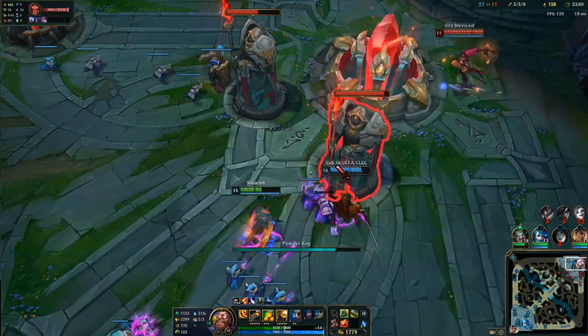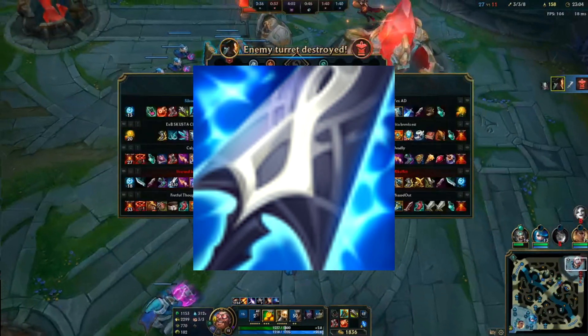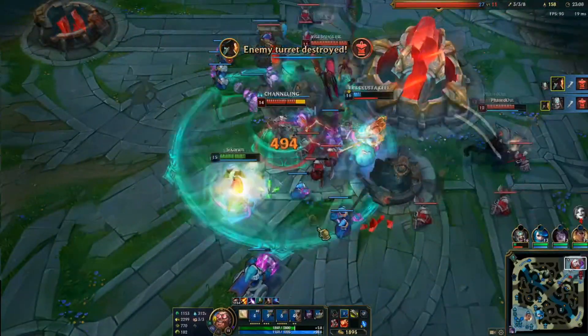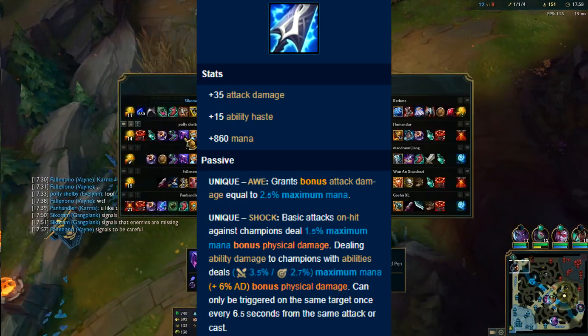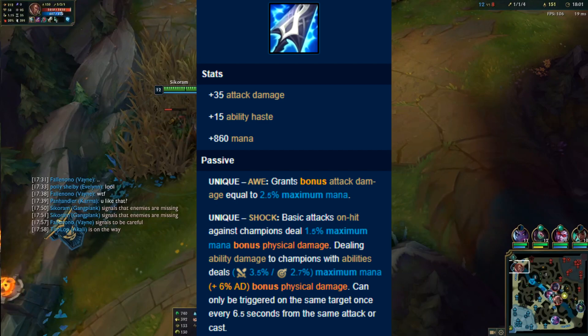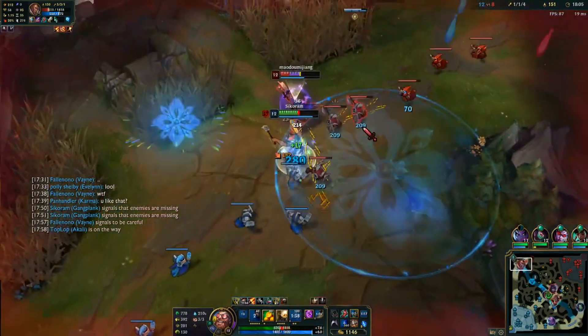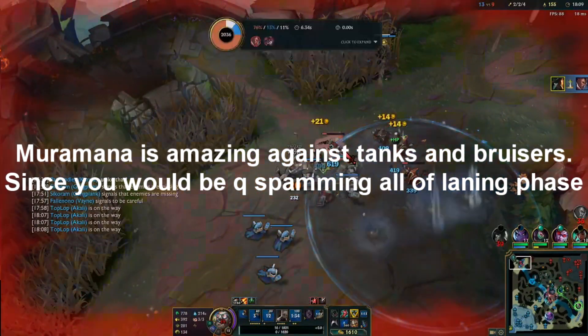Manamune is by far becoming one of my most favorite items on Gangplank — it just helps a lot with early laning phase mana problems. It's a pretty solid item overall; it gives you a decent amount of ability haste, damage, and utility. You will go Manamune into matchups where you harass a lot with your Q, or maybe into tank matchups like Mundo, Sion, or Ornn.